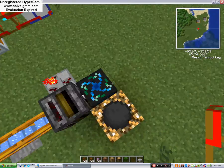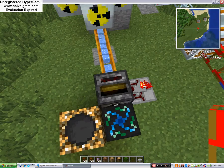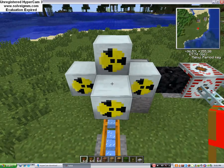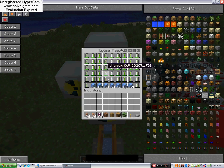I have an energy collector and an energy condenser which is making ice, filtering it over to my nuclear reactor to keep it cool. This is the design of it.